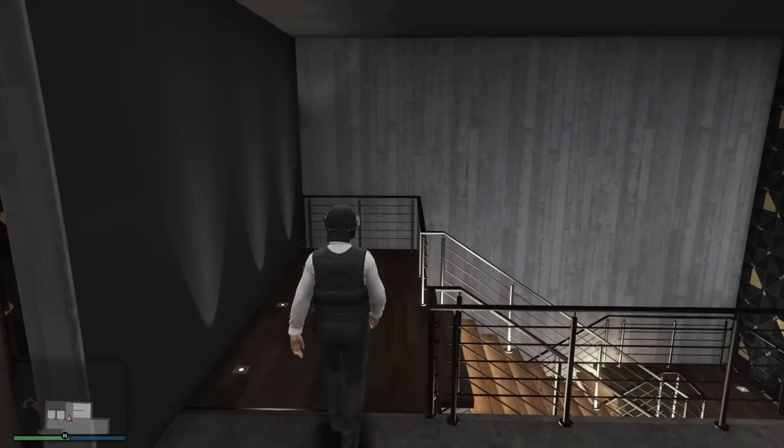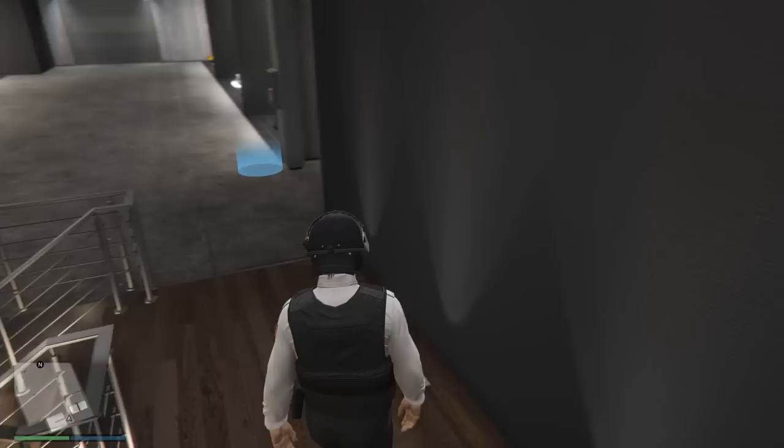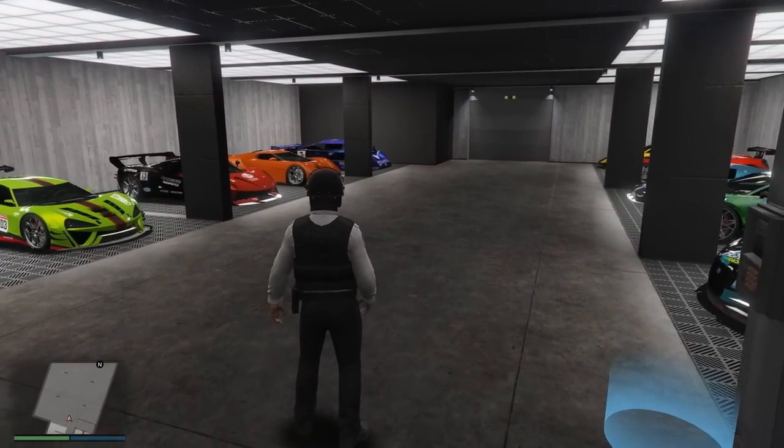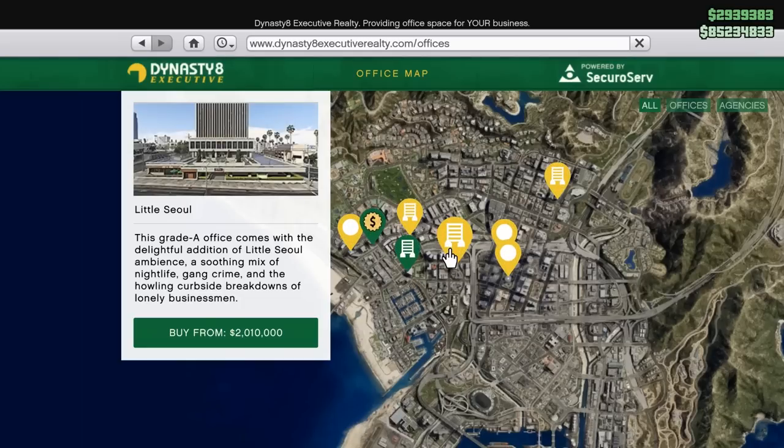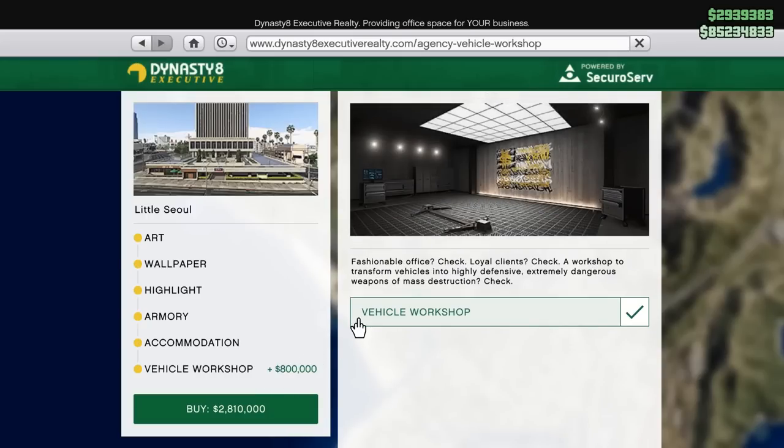At first glance, getting your hands on Amanitech vehicles looks incredibly expensive, but it's definitely manageable if you play your cards correctly. To get the Vehicle Workshop to upgrade Amanitech vehicles, you need to own an agency. The cheapest agency on Dynasty 8 Executive is $2 million at the Little Seal location. However, if you wait for a 40% off discount — which Rockstar seems to run about every month — that $2 million price tag drops to about $1.2 million. You also need to purchase the Vehicle Workshop for an additional $800,000, but with the 40% discount applied to upgrades as well, it totals about $1.6 million for the building and the Vehicle Workshop.